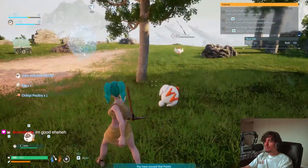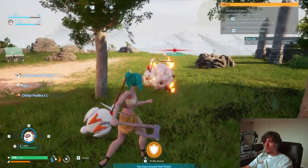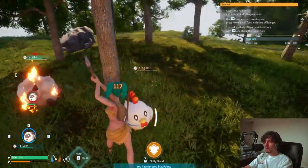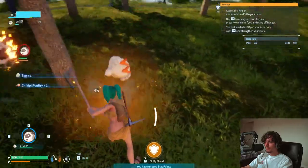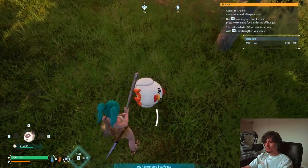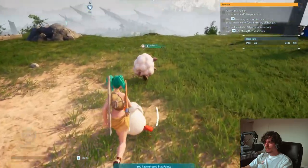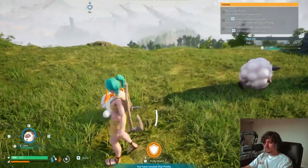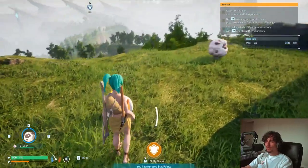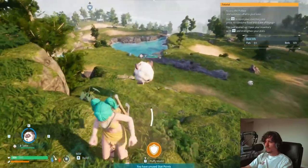Oh no — John, you killed him! John, we have no witnesses. We can't have a witness to your murder! No witnesses, John. That shit was crazy — this was going to be our new friend. John, we have to hide the bodies. When you're with me, I have your back. You're part of the team — I'll hide the body for you. No one has to know about this.